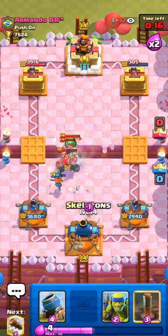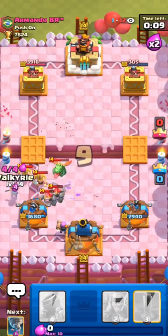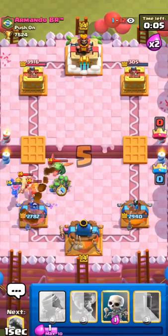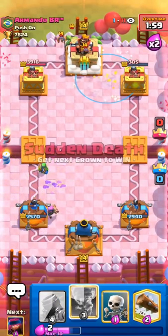He's actually going to kill our firecracker — kind of unfortunate it just barely died there. He'll go with e-barbs so might have to get a last second valkyrie. The spear goblins are going to distract the e-barbs a little bit more and buy us all the time we needed — so that will be GG against golem.